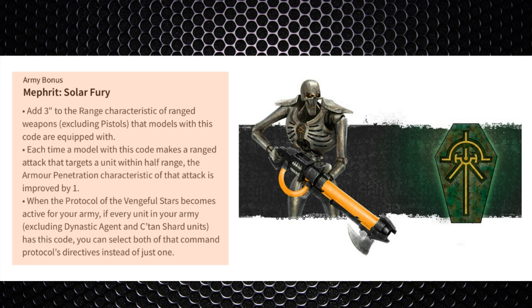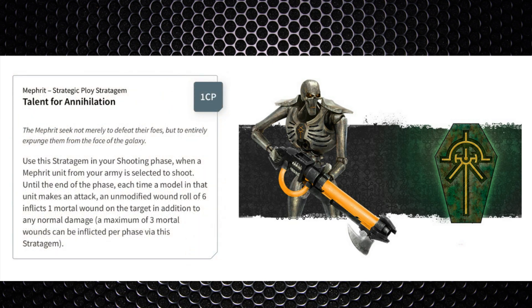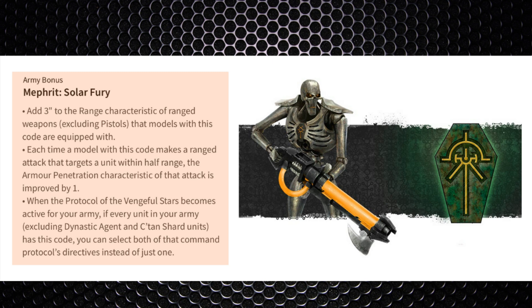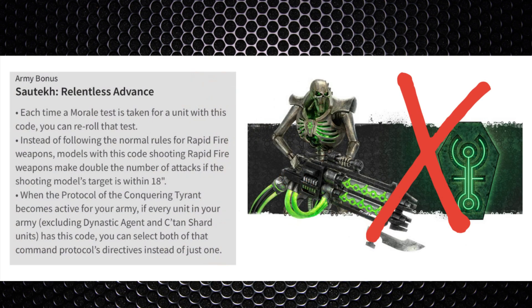Now let's talk dynasties. The one I'll be looking at is the Mephrit dynasty: 3 inches of extra range, and anything shot at half range gets an extra -1 AP. The Talent for Annihilation stratagem makes sixes to wound score mortal wounds — capped at three, but against Space Marines every wound is valuable. Just don't pair this with the Gauss stratagem as they don't synergize. All in all the dynasty makes great use of that added -1 AP to our weapons.